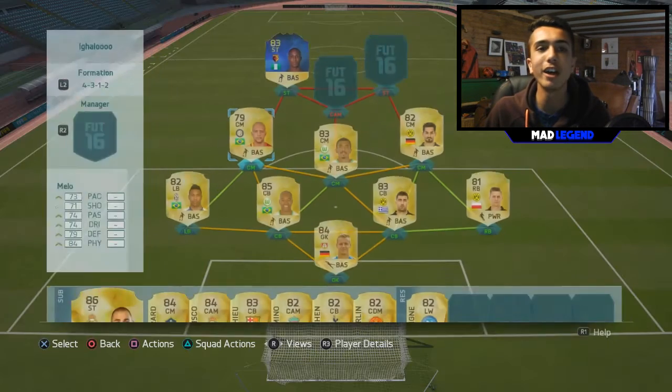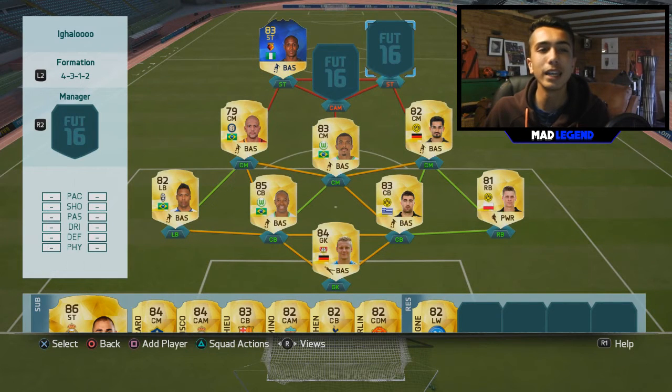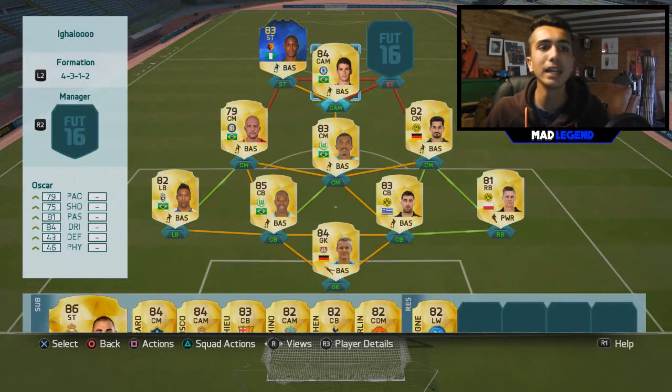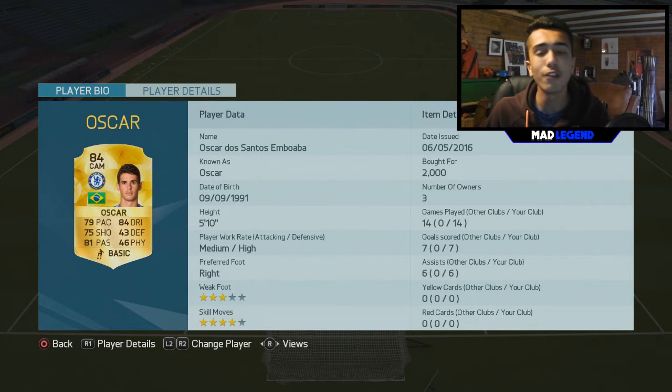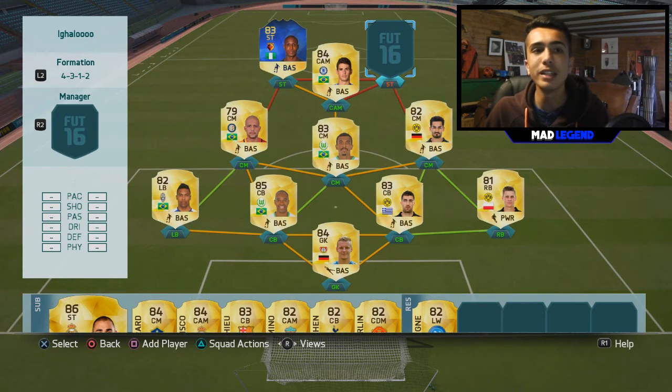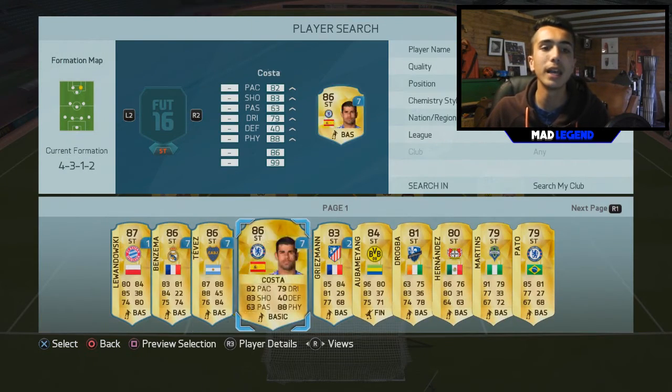Going up to partner Ighalo, in the CAM spot we have some very sweaty players. First up in the CAM spot we have got Oscar — he links up Gustavo and Ighalo, so that's not bad. I absolutely love Oscar in this game. If you watch my Career Mode series it's been so inconsistent lately because it doesn't get much support, so comment down below if you want to see it. But yeah, Oscar is one of my favorite players in this game — one of the best CAMs I've ever played with.